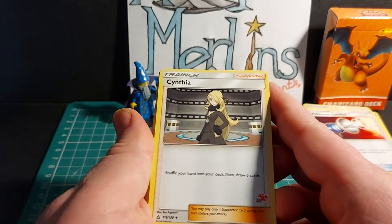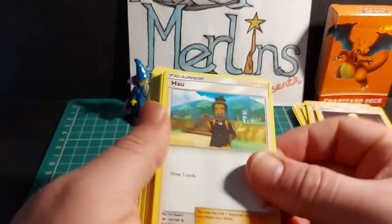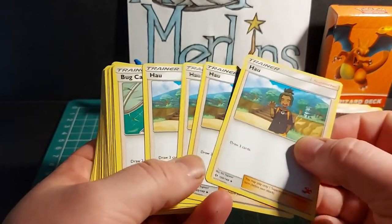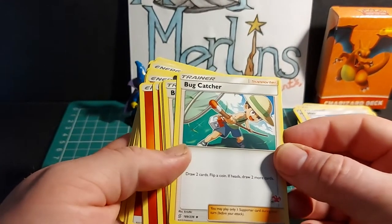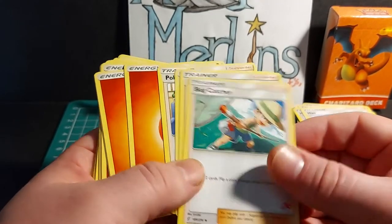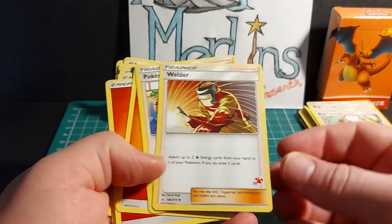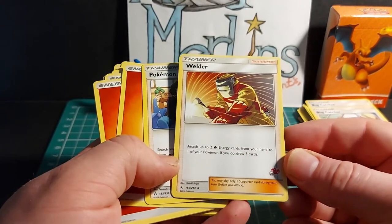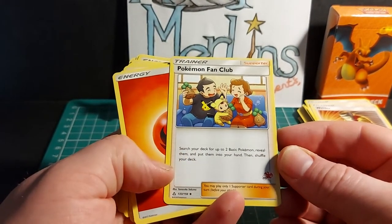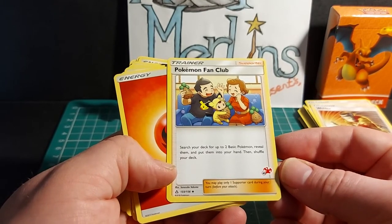Trainer Supporter Cynthia — shuffle your hand into your deck, then draw 6 cards. 3 copies in this deck. Trainer Supporter Hop — draw 3 cards. 4 copies. Trainer Supporter Bug Catcher — draw 2 cards, then flip a coin; if heads, draw 2 more cards. 2 copies. Welder — attach up to 2 fire energy cards from your hand to one of your Pokemon; if you do, draw 3 cards. Then Pokemon Fan Club — search your deck for up to 2 basic Pokemon, reveal them and put them into your hand, then shuffle your deck. You may only play one Supporter card per turn.